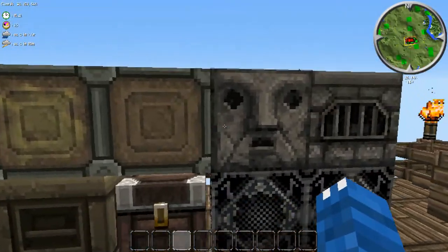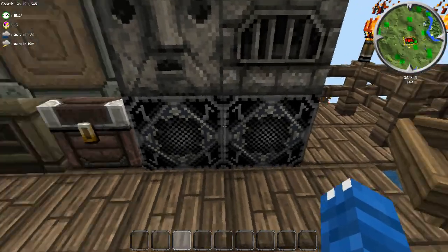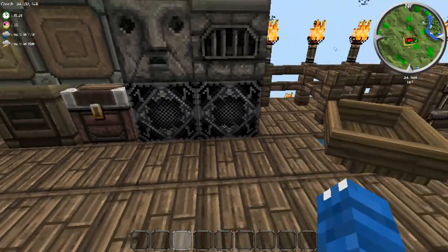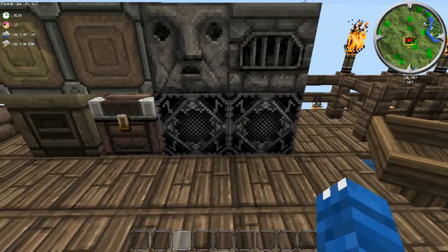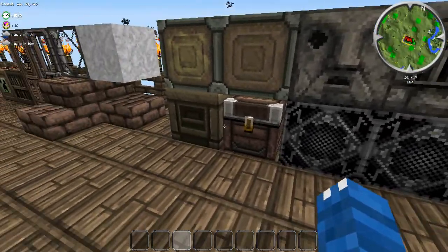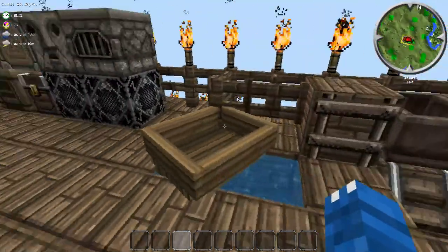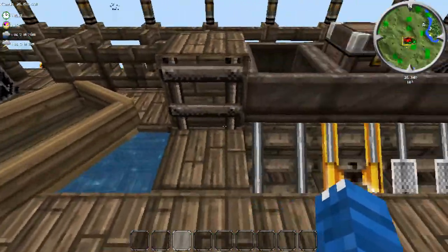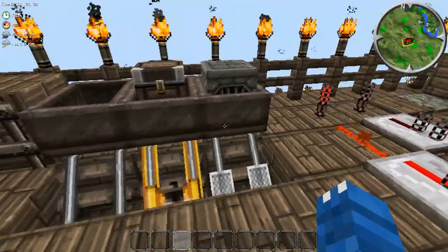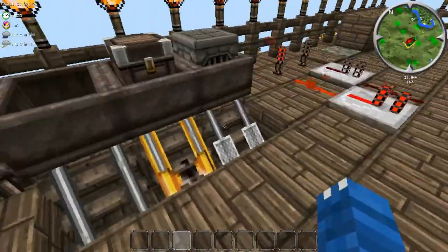Here are the sticky piston, normal piston, dispenser, furnace, the note block, the jukebox. They're both textured the exact same in every texture pack I do, and to be honest I don't like the look of those ones either. Here we have our chest which we can open, and our workbench. Here we have our gate, our fence, our boat, our ladder, and of course our minecarts and minecart tracks — or rails.